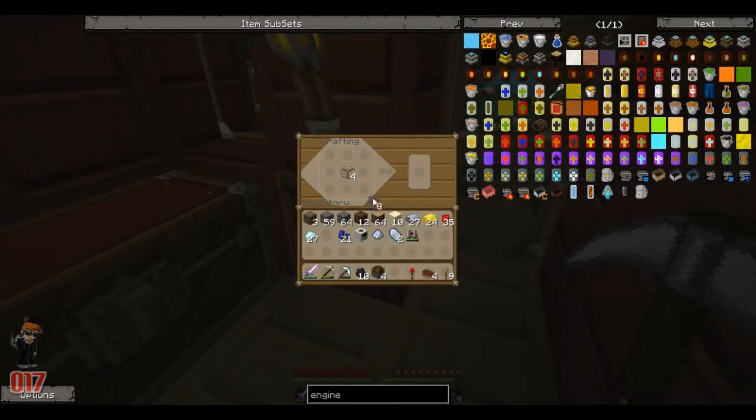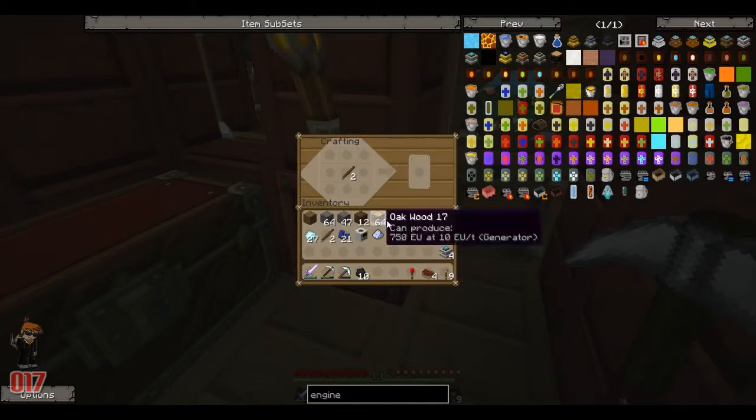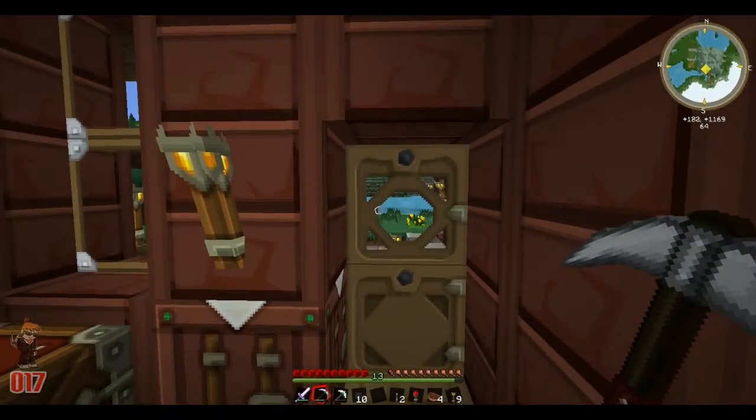I've got it. Let's make some of these. We need four of these just to keep our quarry going at a reasonable pace — probably not the fastest ever, but never mind. We've got four sterling engines, they are going to be awesome. While we're here, I'm going to make some levers — we'll probably just need two of these.